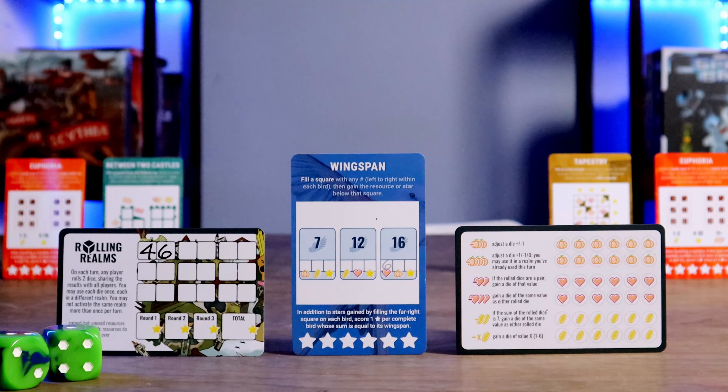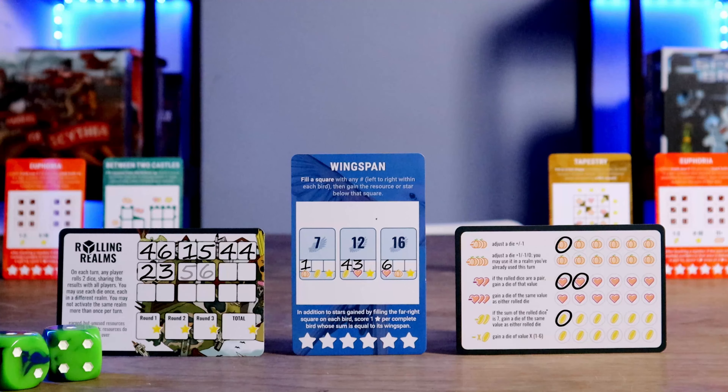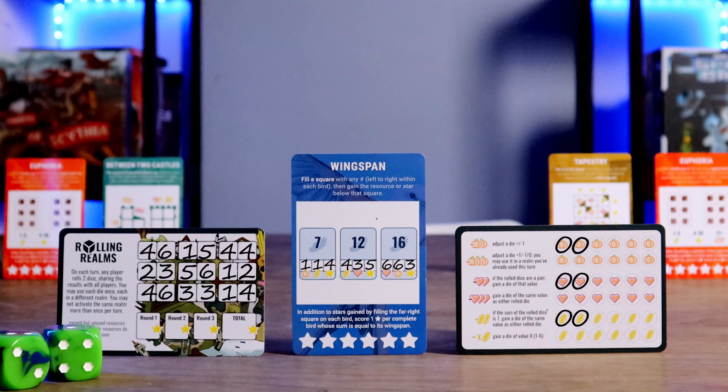For Wingspan, fill a square with a number moving left to right within each individual bird tableau, then gain the resource below that square. Score one star for every filled square with a star below it, for a total of three. You also score one additional star for every completed bird whose sum equals its wingspan — the number printed on the bird card. You can go under or over that wingspan, you just won't receive the additional bonus star.